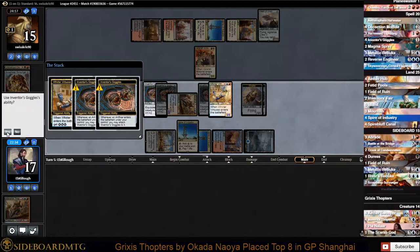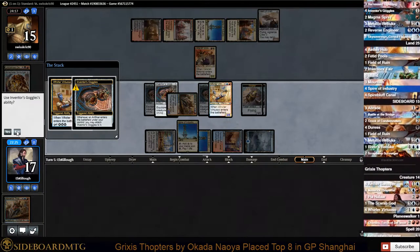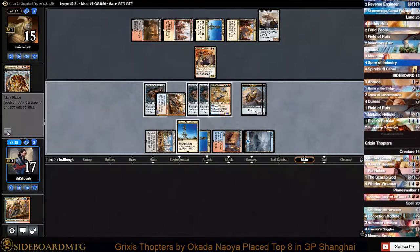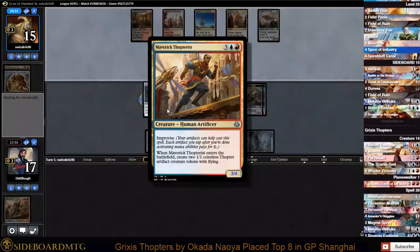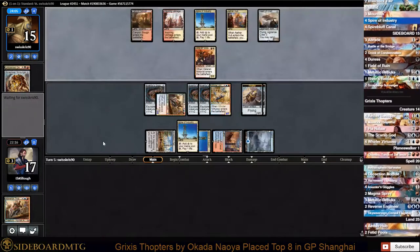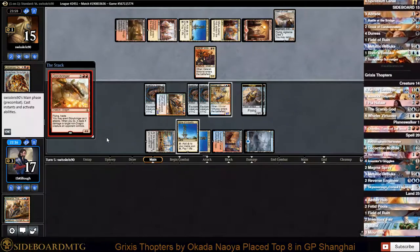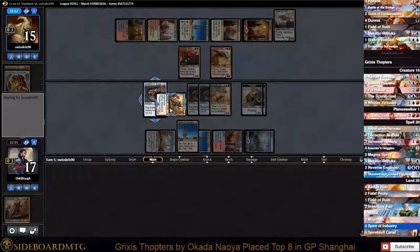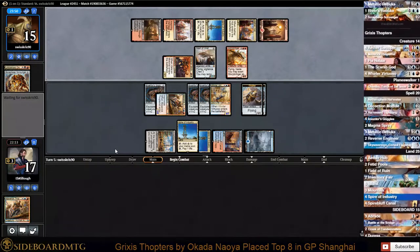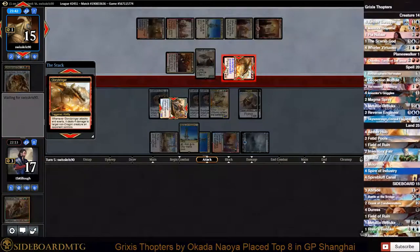We're going to go ahead and play my Whirler and allow two of the tokens to resolve. This still keeps him above a braid threshold and he would have to be double Abraded. Okay, so we survived Glory Bringer with this - maybe we should have left mana up to play around the Glory Bringer.